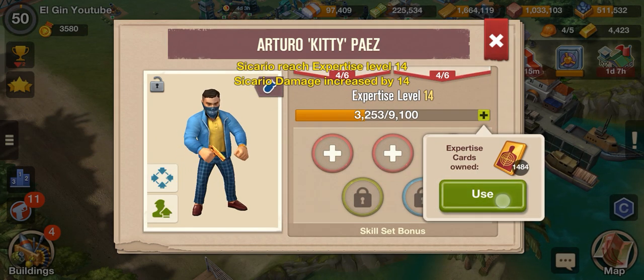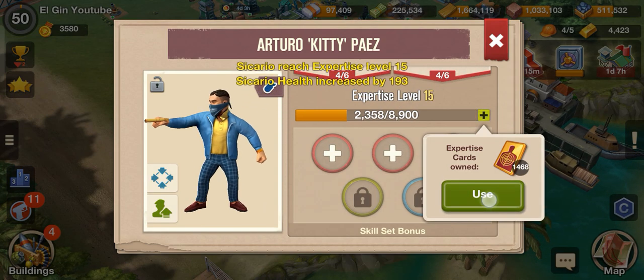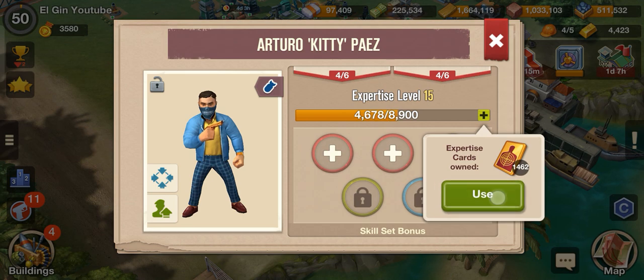Additional HP or damage — look at those yellow notifications above. It shows increase health by 193.